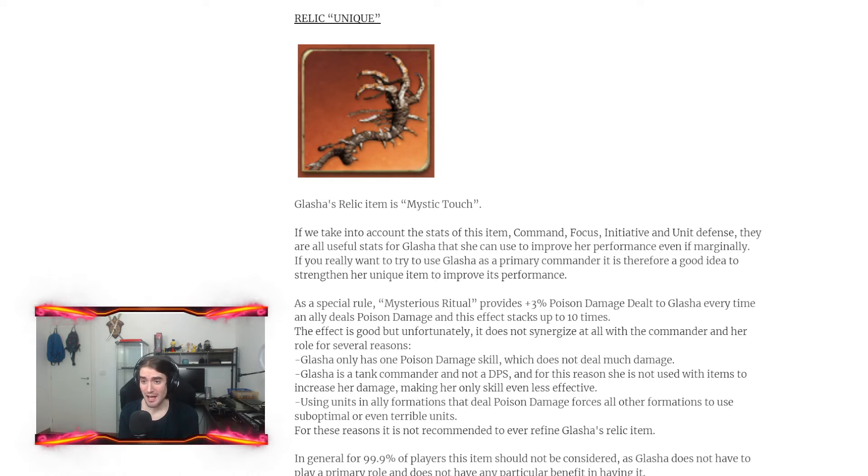Talking about the unique, the relic of Glacia is Mystic Touch. It provides command, focus, initiative, and unit defense — all bonuses Glacia needs but not reason enough to really commit to a unique for Glacia. If you play Glacia you're likely free to play or using them in a secondary team, so investing heavily isn't the best idea. Even considering that Mysterious Ritual provides 3% poison damage to Glacia every time an ally deals poison damage — stacking up to 10 times for 30% — Glacia barely has any poison damage, so the potential is great but not applicable here. In 99% of cases, investing in the unique is not worth it.